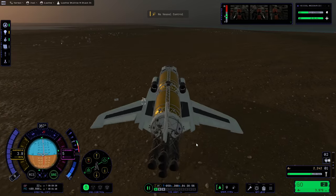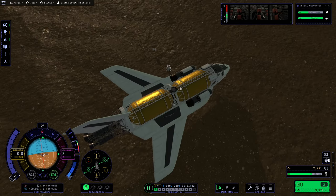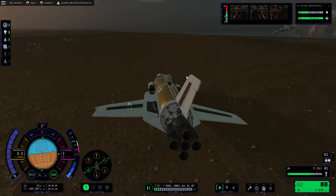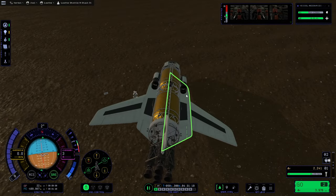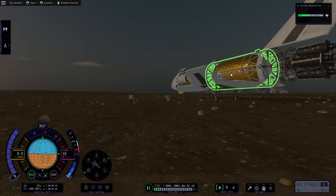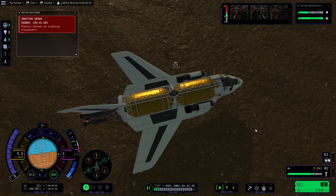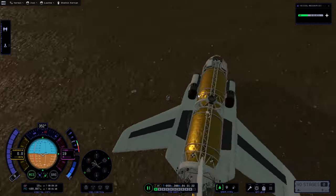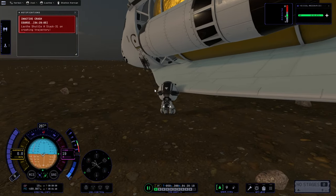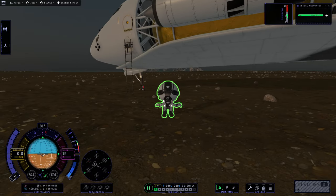Trying to switch to the plane. If we could get it to rock over to that side, I don't think I have control over it though. Come on, you know you want to crush the Kerbal if you're the landing gear. Oh! I can — I can jump. But T-posed.